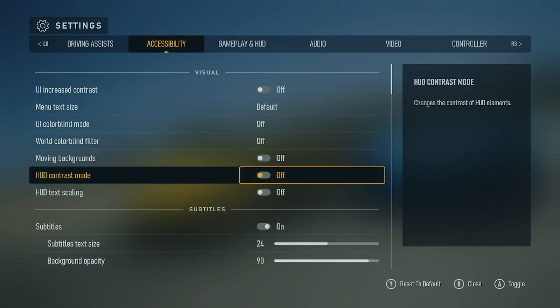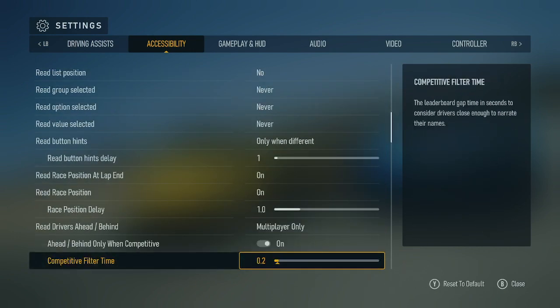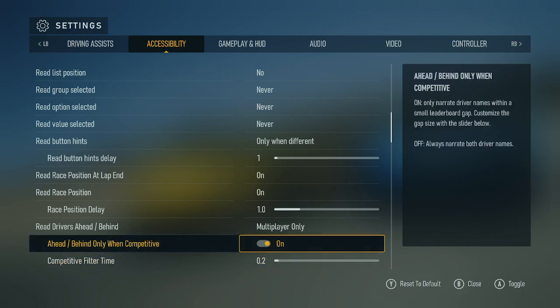Accessibility, visual. HUD control: read value selected — never. Read by competitive filter time: 0.2. The leaderboard gap ahead/behind only when competitive: on. Use run: off. On.